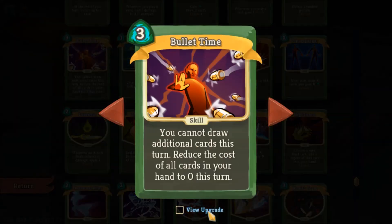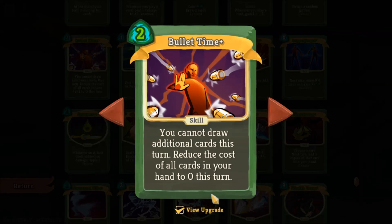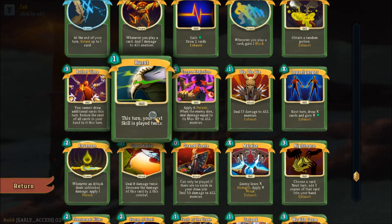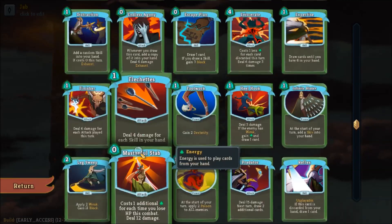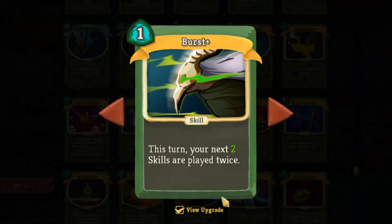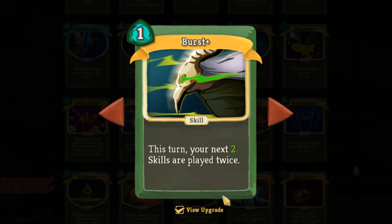Bullet Time prevents card draw but reduces your entire hand to zero cost — very handy if you have two or higher cost cards, though it counters a card draw-based strategy. Burst works best if you have the right skills in hand — probably one of the best uses is with Catalyst. For poison-based strategies, Burst can be incredibly powerful, similar in some sense to the mirror form for the Defect. When this card works for your deck, it is going to be dynamite.